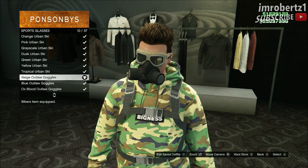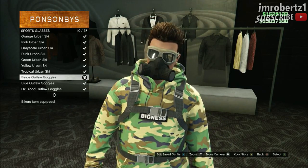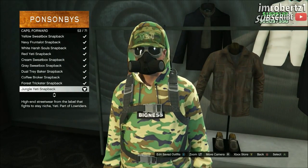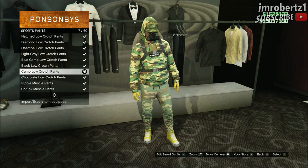Now go to glasses, sport glasses, and pick the beige outlaw goggles. Now go to hats, caps, forward, and pick the jungle yeti snapback. Now go to pants, sport pants, and pick the camo low crotch pants.